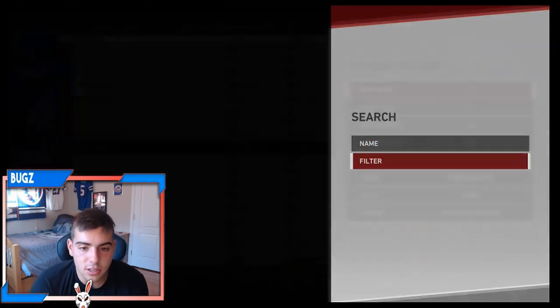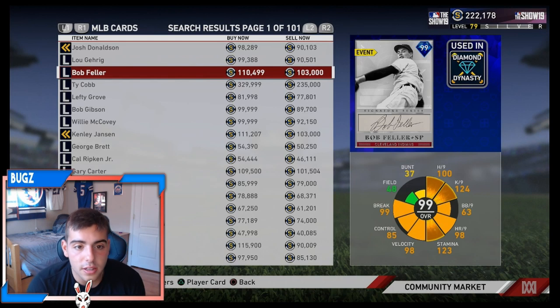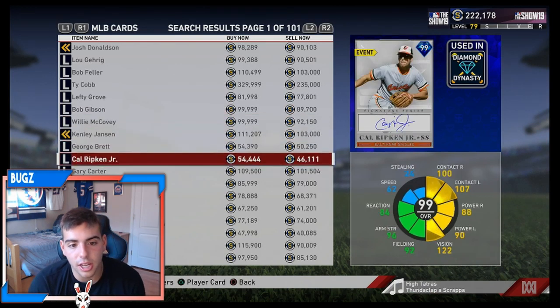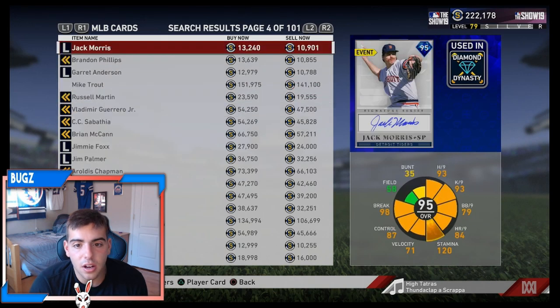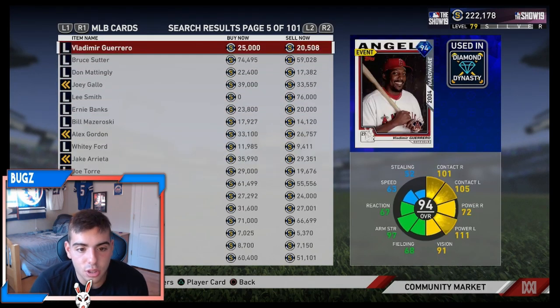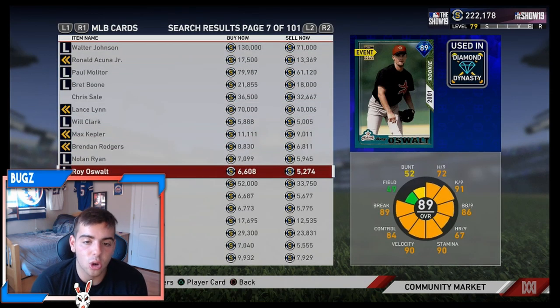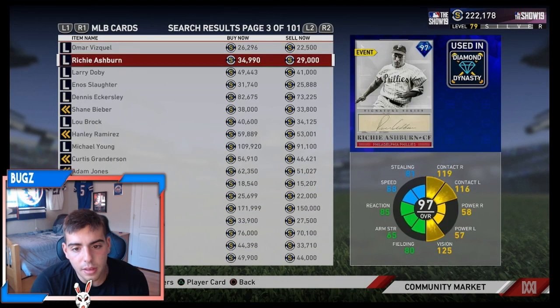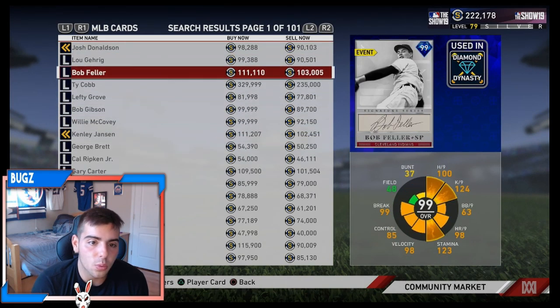Let's talk about how to make some stubs, what to do with your coins, what to do with your stubs, and all that good stuff. So right now, since I have these SIG packs out, the market actually didn't crash as much as I thought it would. Only thing that really crashed is the Live Series cards — they did drop a little bit. Chris Sale's 36K. What I realized is nothing really went up a lot. The Legends actually did go down a little bit.